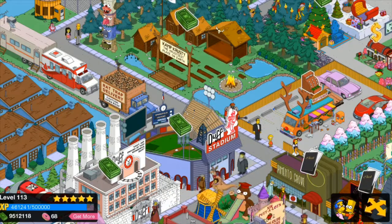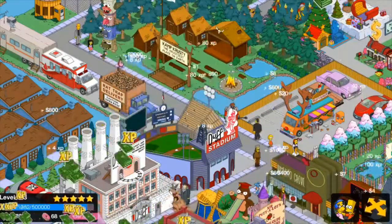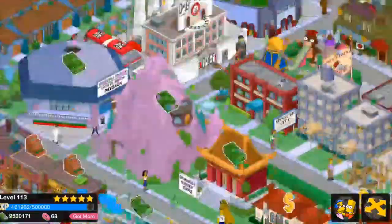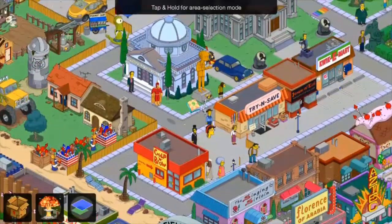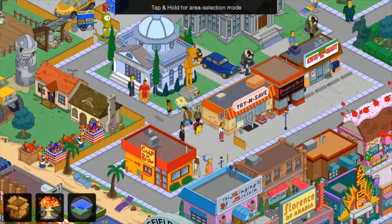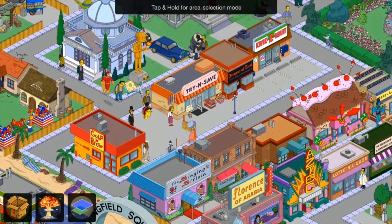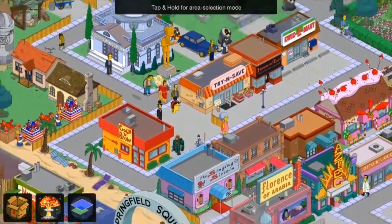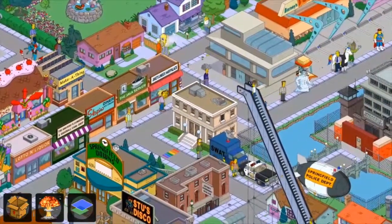Hey everybody, there we go. 'Dad, why are you surrounded by all these tiny slips of paper?' 'I've been eating fortune cookies and they're all coming true. Check out this one: you will eat too many Chinese pastries.' 'These are eerily accurate.' 'A young man will show you disrespect.' 'Hey fatso, what's with all the scraps?' So, build the fortune teller tent. Here's a little rant.